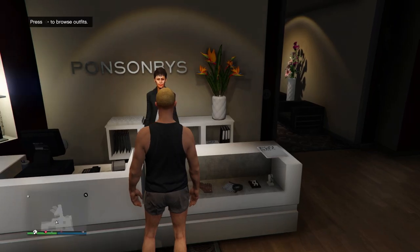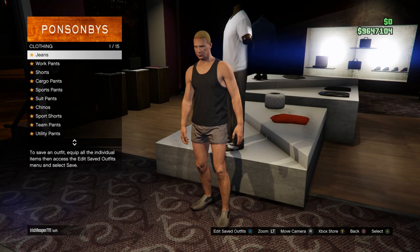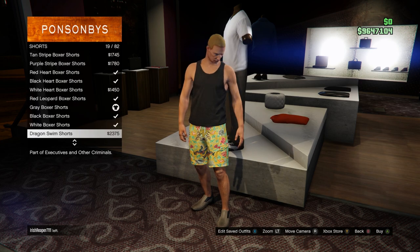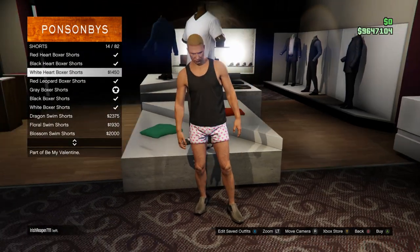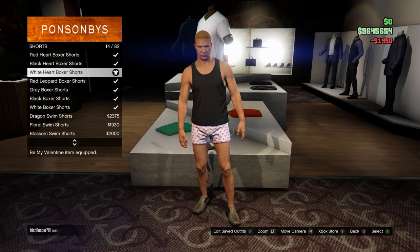These next ones are going to be for the red joggers. Come to the pants, go to the shorts, and buy the white heart boxers — they should be towards the top. Once you find the white heart boxers, go ahead and buy them. These are going to be for the red joggers.